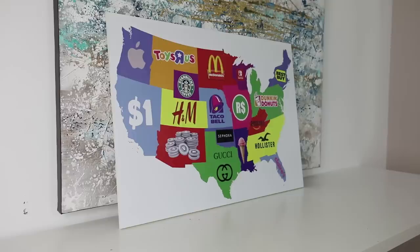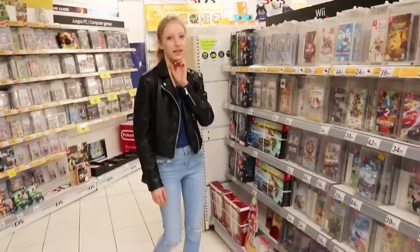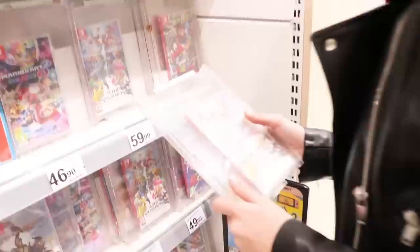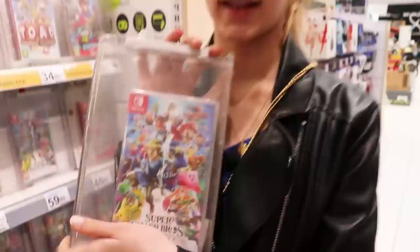So guys, Ronald already had Taco Bell, Toys R Us, and Starbucks. And I had nothing, so I better step up my game. Let's get Gucci. Oh wait — you got the Nintendo Switch! So guys, I got the Nintendo Switch store. I would prefer Gucci or Sephora over it, but it's definitely better than nothing. We already have the console so we're going to get a game. We got all of these games to choose from. I think I want to get a Mario game because those are always fun — I'm going to get Super Smash Bros. There's Mario, Zelda, this pink thing that looks cute, and also Pikachu. Who doesn't love Pikachu? I think I'm going to get this one.